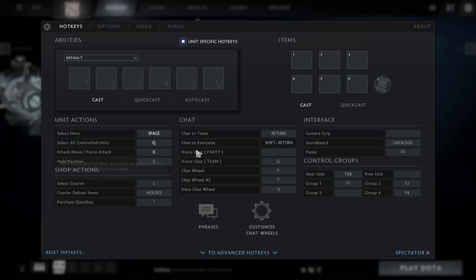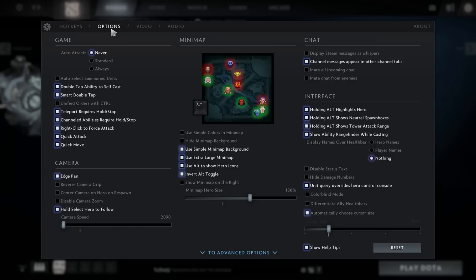Now we move on to the other important options you want to have set to play Tinker optimally. Set auto attack to Never, because otherwise your hero is going to attack creeps when you TP and blink into the trees, and it's going to reveal your location — you really do not want that.